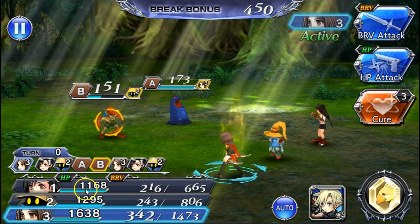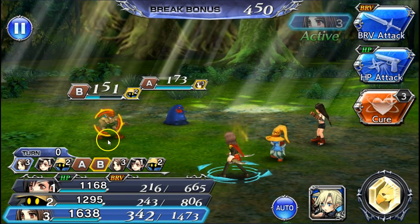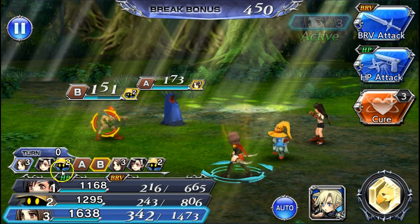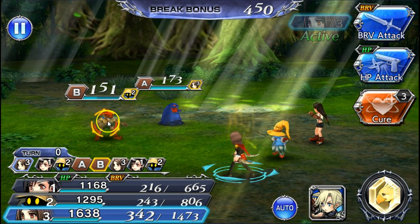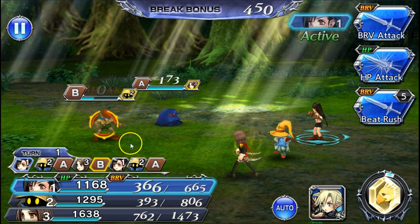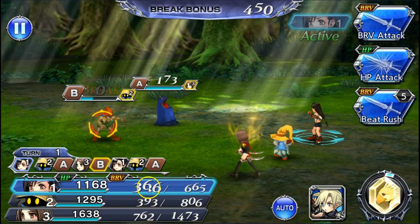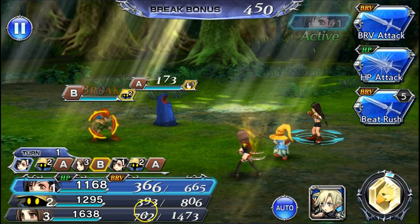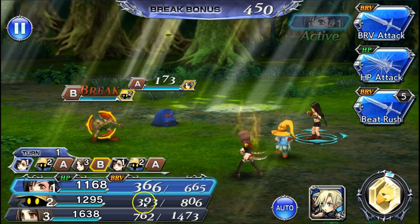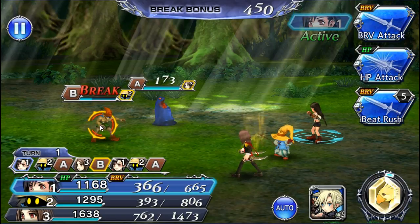You can see the turn order at all times — for example, REM is going first. Characters also have abilities; REM has a healing ability. To deal damage, you first need to break down the enemy's brave gauge using brave attacks. Having a five-star weapon makes your brave attacks much more powerful and increases your party's brave power.